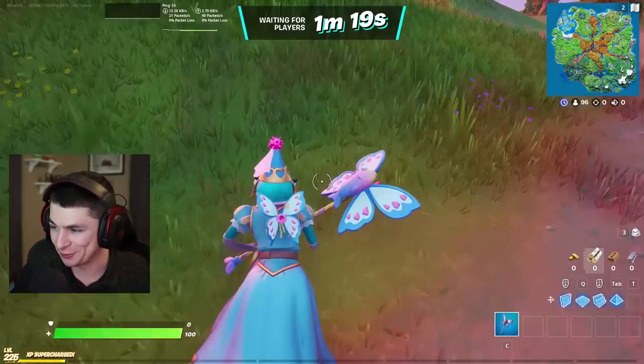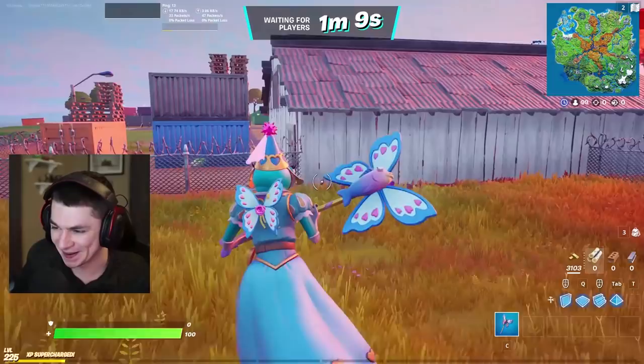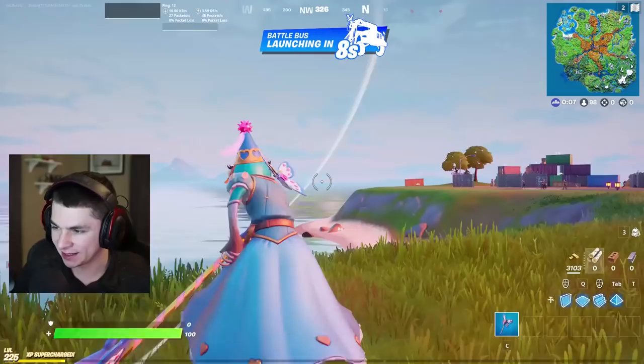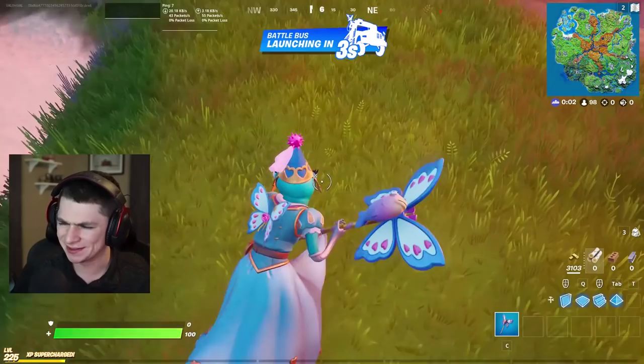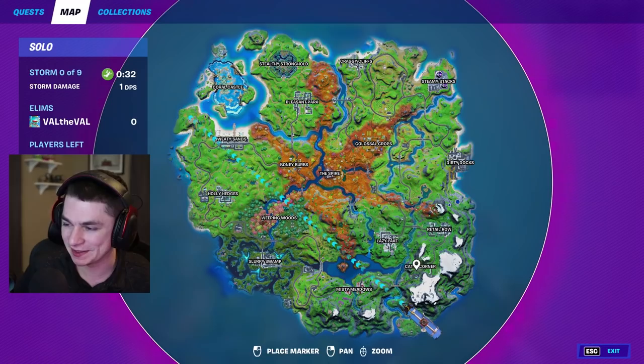We're going to hop into some solo games and test out this brand new skin. Here's the first look at the Female Fish Stick — this thing looks ridiculous. It still has the same goofy eyes and face shape, the only difference being longer eyelashes and a dress — it looks almost like a Disney dress. I like the pickaxe; interesting sound. It almost sounds like wet wings — I guess because there's a fish on there. That's a weird combination: a fish and a butterfly. All right, let's drop at Catty Corner.